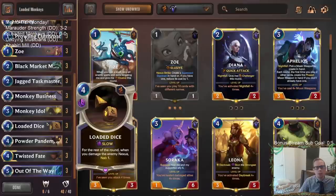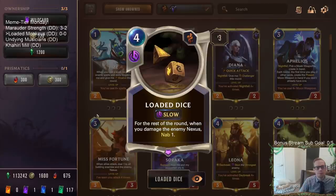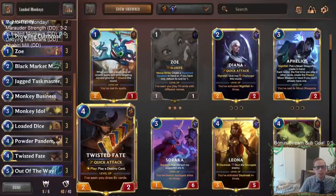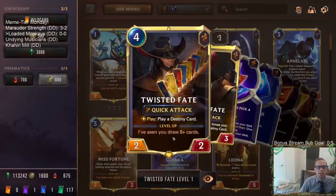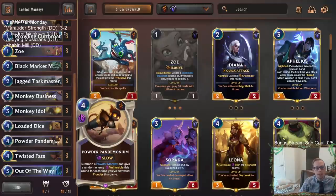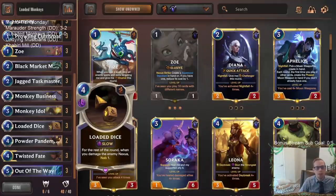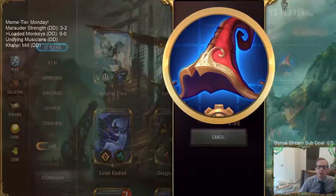Nabbing counts as drawing - you draw the bottom card from their deck that's a non-champion card. So if we do something that damages the enemy Nexus a bunch, like Powder Pandemonium with four monkeys out, that's Twisted Fate drawing four cards because we nab four times. We can level up Twisted Fate pretty quickly with this deck. Whether or not this will be the most competitive, who knows, but it's Meme Tier Monday. We got Loaded Monkeys - that's our deck. Let's go!